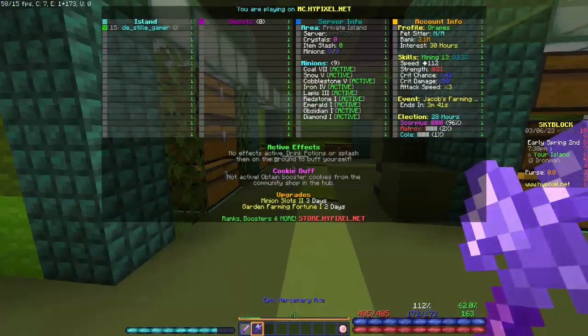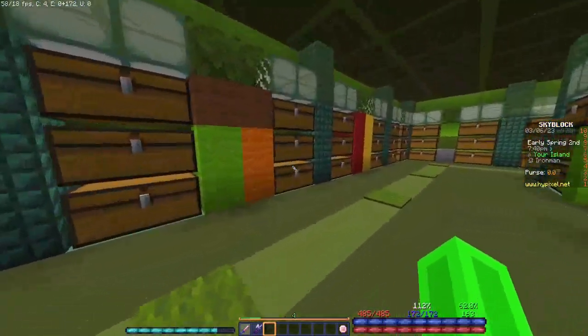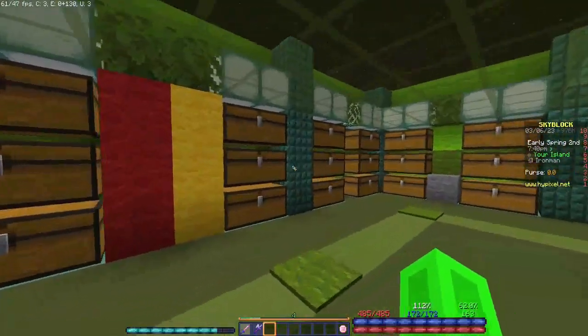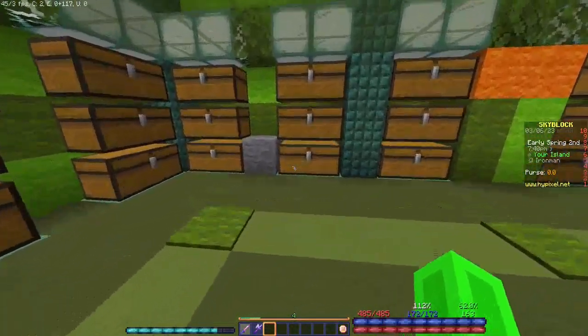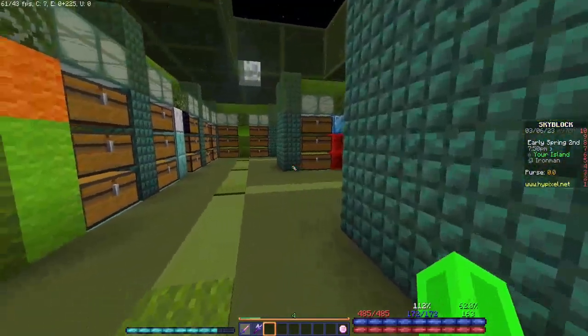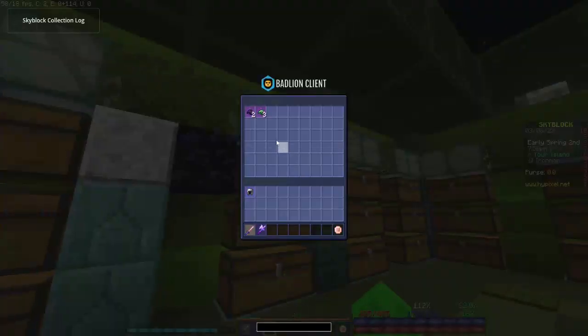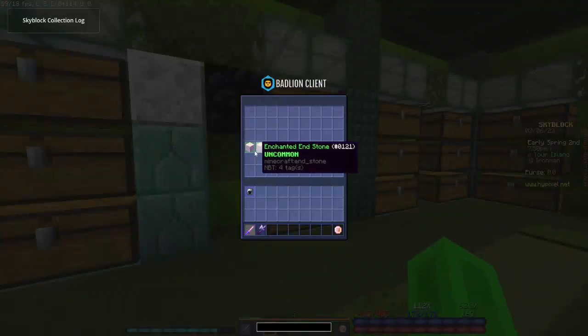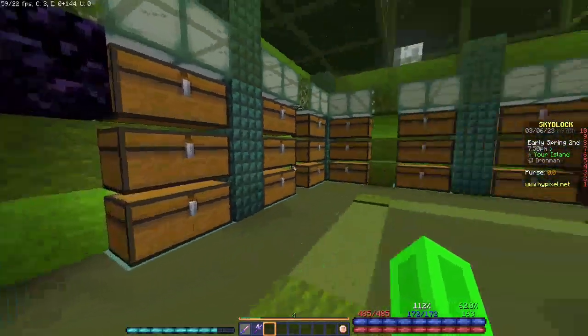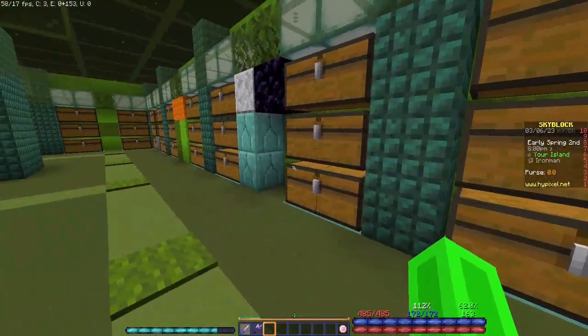One thing I'd like to mention is this place is not complete. Here I have space ready for crops because I'm thinking about farming today. There are blocks, random stuff, and of course here petril and such, bagnet, and endstone I haven't placed down yet. I don't have a normal endstone beast yet, and I'm too lazy to get it.